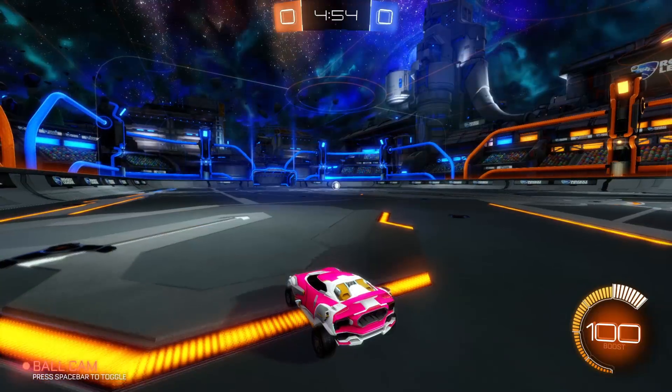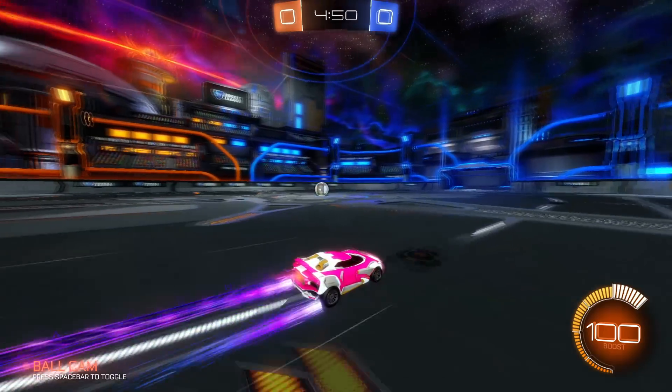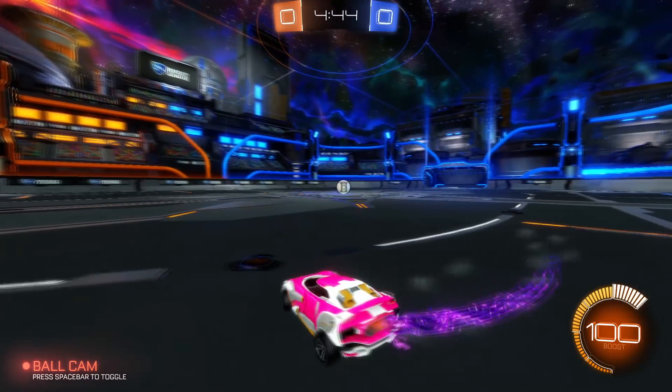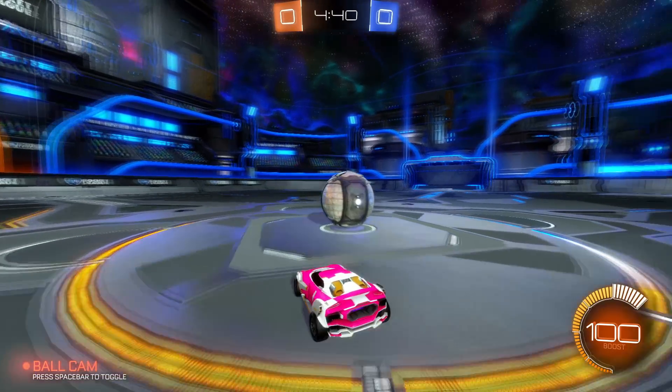If we change to the orange team - look at this - it goes pink. So it matches your car and it won't ruin your car design. This is basically like the DeLorean but better in my opinion. It's awesome. So this is definitely a reason you want to try and get yourself to Tier 70.